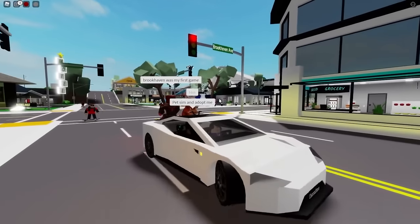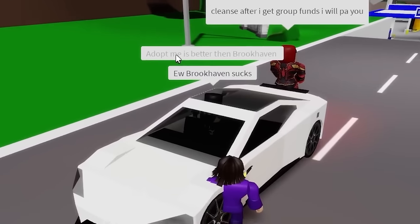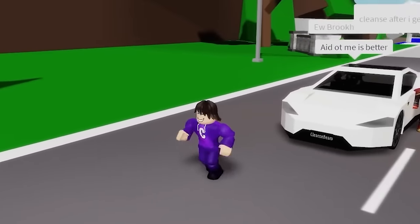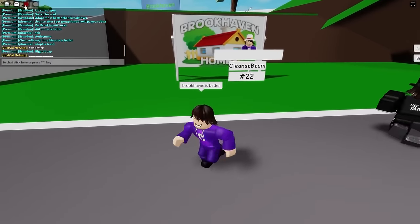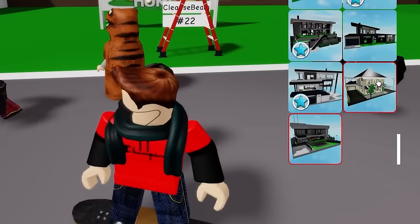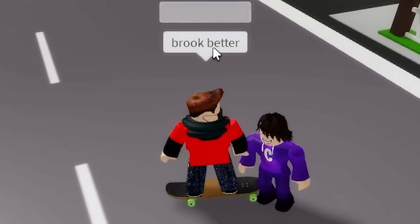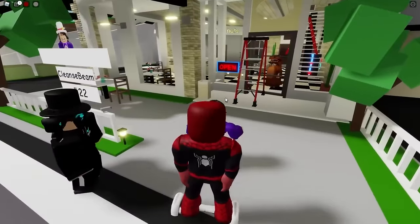The next TikTok secret involves getting a specific house. Getting the Tesla out and going to a vacant spot to place the house shown in the TikTok. Some players in the server are arguing about which games are better, and the video wraps up with a mention of a Pet Simulator X channel.